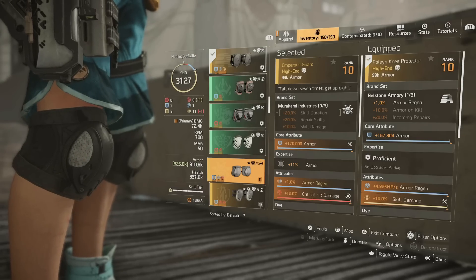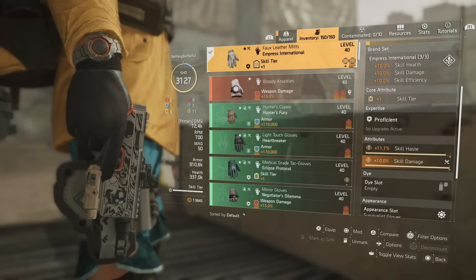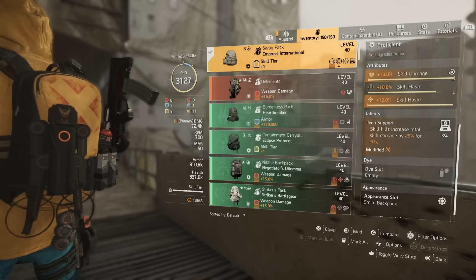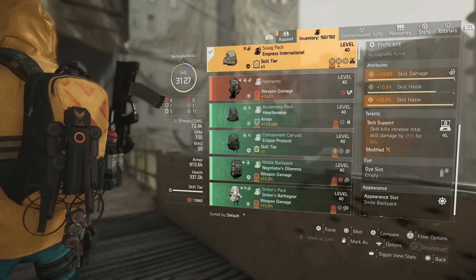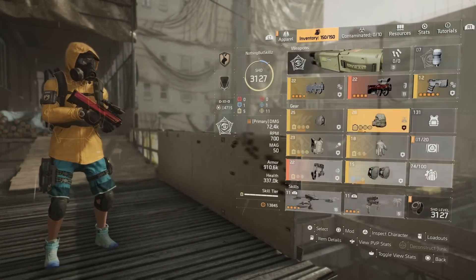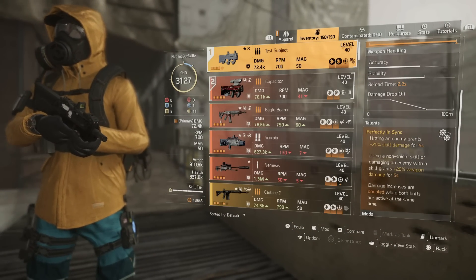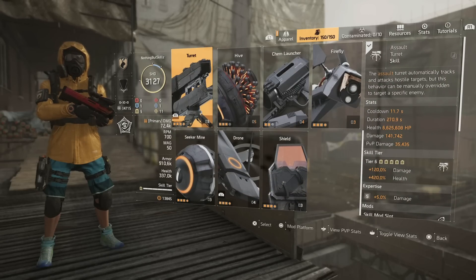The Emperor's Guard is definitely a tough piece to get rolled like that, but if you can find it with armor, armor regen, and skill damage, that's cool. For the gloves we have our second piece of Empress International with skill haste, skill damage, and skill tier. Our third and final piece of Empress International is the backpack — it has skill tier, skill damage, skill haste, and a skill haste mod, plus the talent Tech Support: skill kills increase total skill damage by 25 percent for 20 seconds. I can just sit back, let Tech Support kick off once I get that one kill, and I'm already getting that extra 25 skill damage. So we have a lot of skill damage buffs: Kinetic Memento, the Waveform exotic holster, and Tech Support — all getting us damage without even shooting.